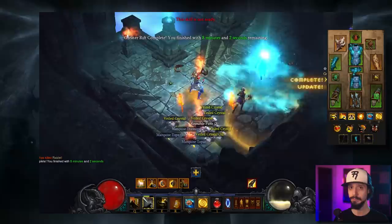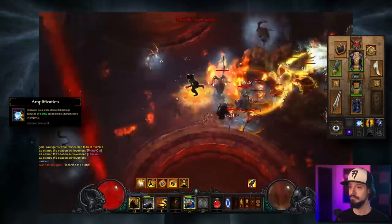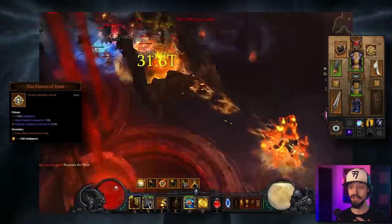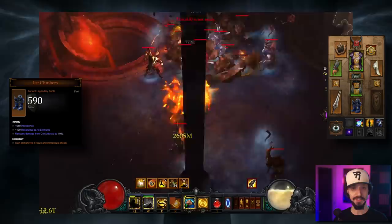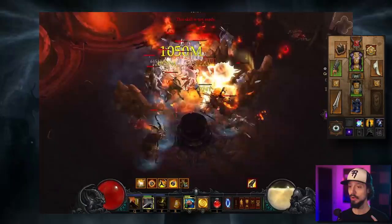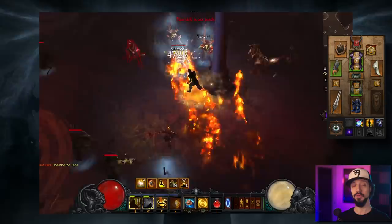For our follower, take the Enchantress. Skills: Temporal Pulse for the slow, Amplification for the elemental damage buff, Powered Shield for armor and damage reduction, and Focused Mind for attack speed. For her gear: Smoking Thurible so she doesn't die, Flavor of Time (emanates — pylon effects last twice as long), Nemesis Bracers to spawn champion enemies, Oculus Ring so kills create a damage-boosting golden pool, Ice Climbers for immunity to freeze and immobilize, and Mempo of Twilight, Tal Rasha's chest, Witching Hour, and two-piece Cains for more attack speed. Since she can't die, the only stat priority on all her gear is intelligence, as all her abilities scale off it.